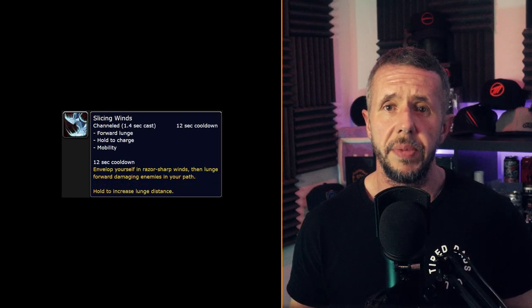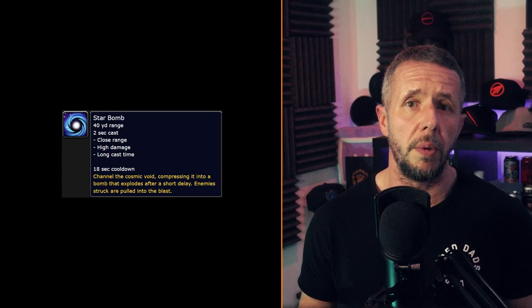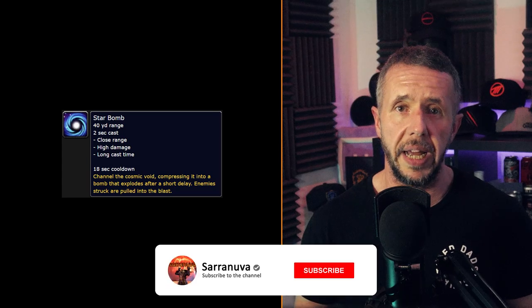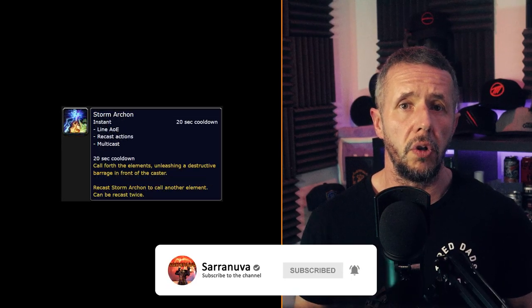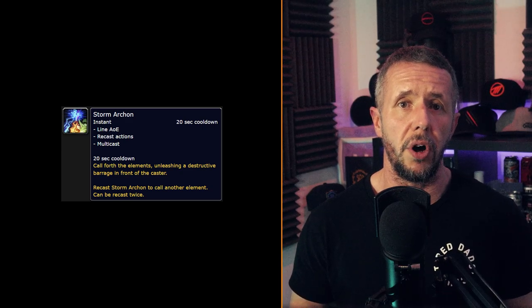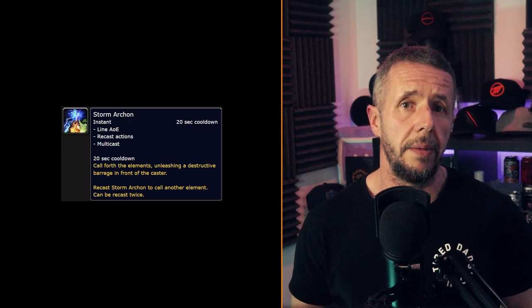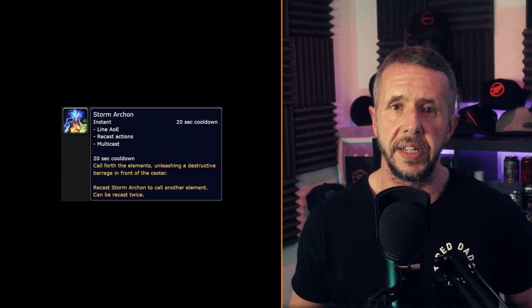Slicing Winds — envelop yourself in razor sharp winds then lunge forward damaging enemies in your path; hold to increase lunge distance, fantastic for multiple mobs. Star Bomb — channel the Cosmic Void, compressing it into a bomb that explodes after a short delay, enemies struck or pulled into the blast — great area of effect spell. Storm Archon — call forth the elements unleashing a destructive barrage in front of the caster; recast twice to call another element, again multiple hits, fantastic.